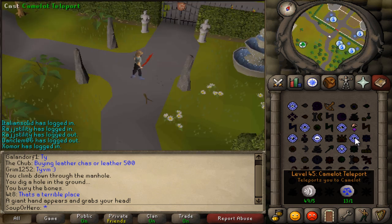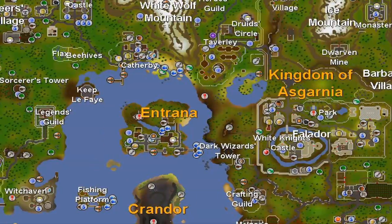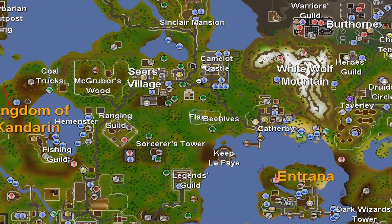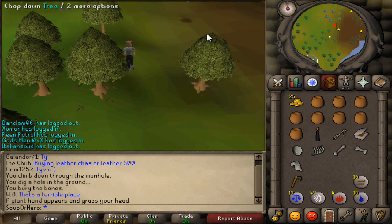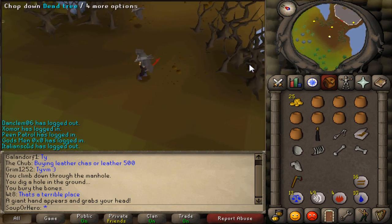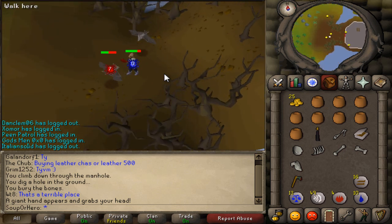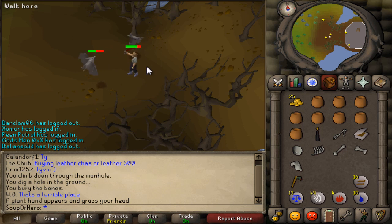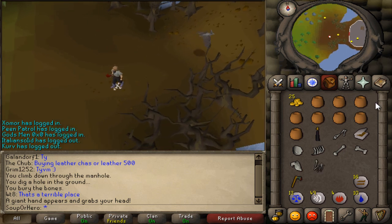Now teleport to Camelot — you need to go get some bat wings. You are currently at Camelot Castle; make your way straight south to Keep Le Faye. Keep Le Faye has bats outside of her keep. Run to the western part of her keep to find a bunch of bats flying outside and kill these bats to get the bones you need for the quest. You cannot get these bones from other players. After a long battle with that terrifying bat, you will come out victorious. Take the giant bat wing.